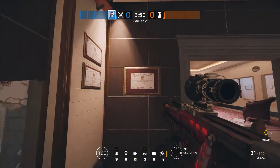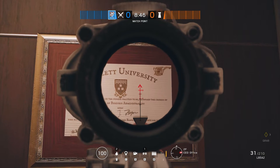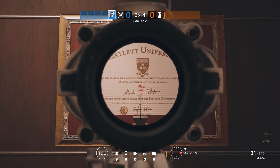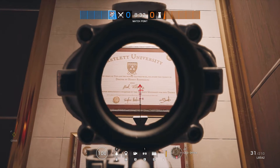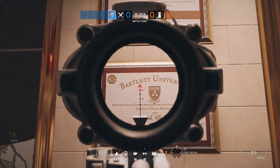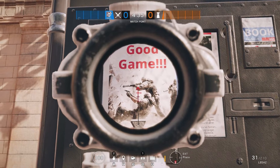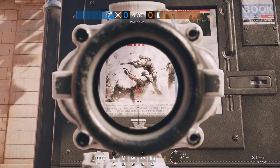Next up it's onto the map Bank, and we're having a nod this time at the map Bartlett University. In the office here there are a couple of diplomas on the wall which are a direct reference to Bartlett University. Also outside on the map of Bank is a nod to Rainbow Six Siege itself - in this newspaper display it says 'good game'.